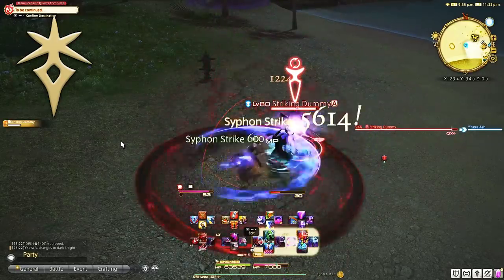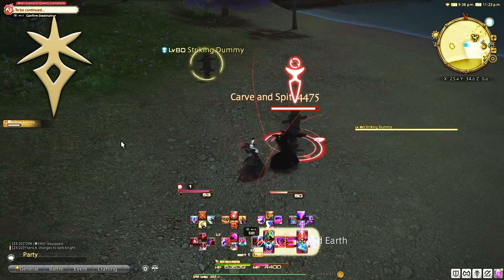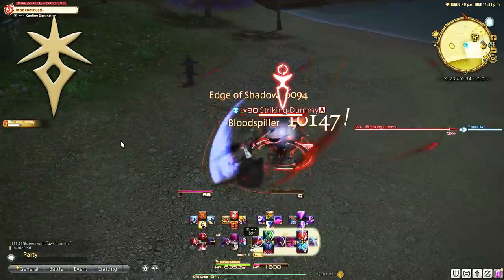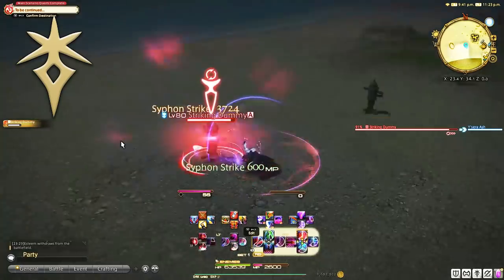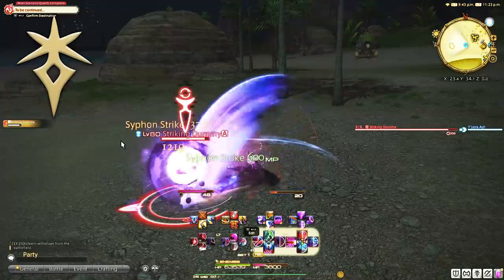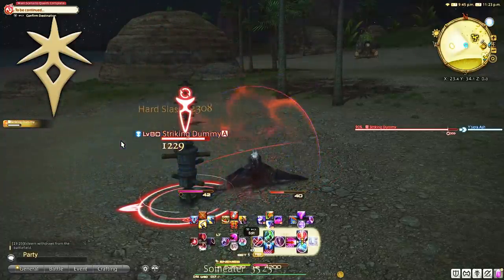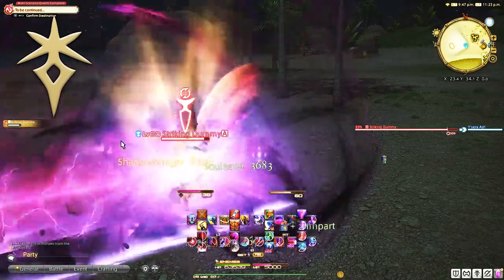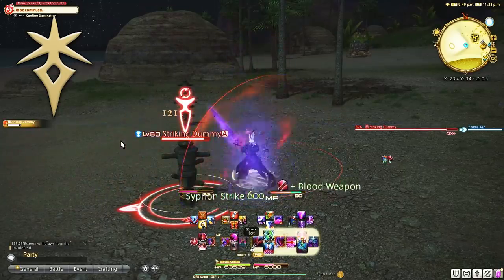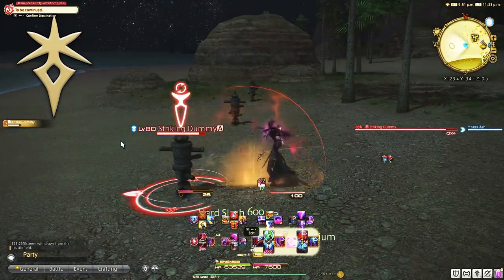Dark Knight also relies on MP similar to Paladin, but in a different way — we utilize MP to do damage. The job gauge is a Blood Gauge, which when accumulated can be used for Blood Spiller (single target damage) and Quietus (AoE damage). This job is very focused on MP usage for increasing DPS as well as managing tank cooldowns perfectly, as we have very few compared to other tanks. We always want to maintain at least 3000 MP for The Blackest Night, which creates a barrier absorbing 25% of your max HP, and when broken — usually used for tank busters — you get a free Edge of Shadow or Flood of Shadow.